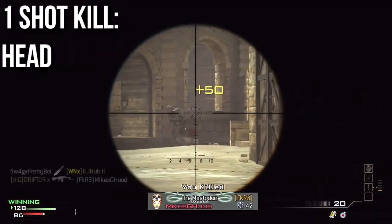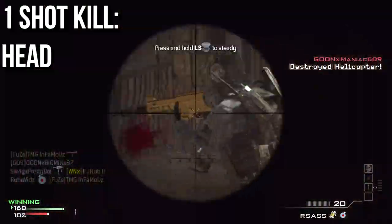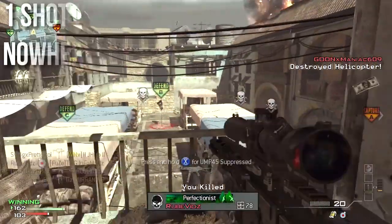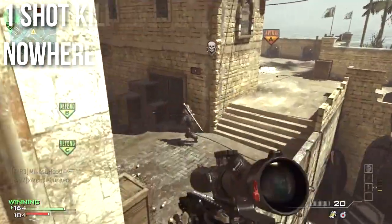Its body multipliers are pretty crappy. With no silencer, you're only going to get one-shot kills directly to the head — not even to the neck. When you do put a silencer on it, you're not getting one-shot kills anywhere, so you're always going to have to shoot twice to kill.